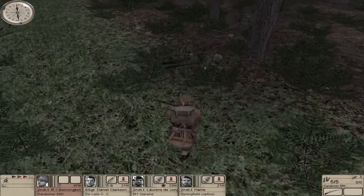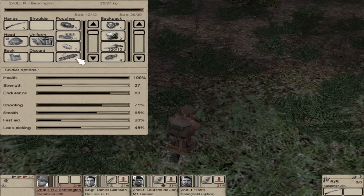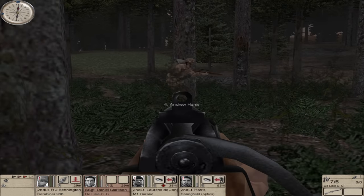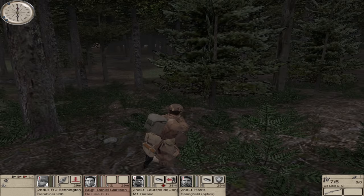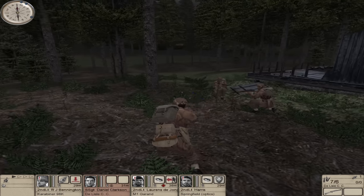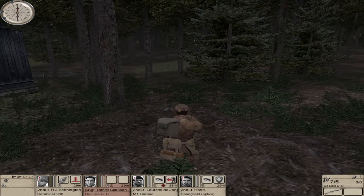This guy had a Mauser on him — that could be useful. If we get rid of some of this Sten Gun ammo it might give us enough weight to pick up both guns. Okay, here they come — here comes Harris. And where's Lawrence? There he is, coming cautiously through the woods. Good man. We've reformed, which is good. Let's set the objectives.